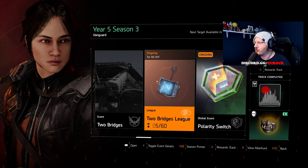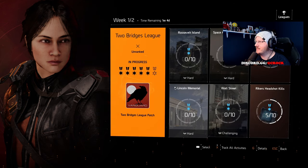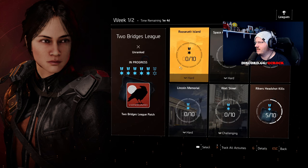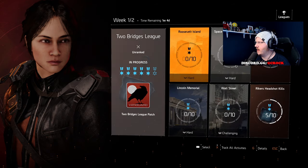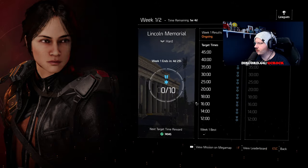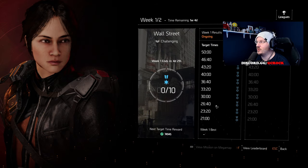You get this backpack trophy as the main reward for this league. If we click into it and go to event details, you can then see the missions: Roosevelt Island, Space Administration HQ, Lincoln Memorial, and Wall Street. We've got to complete these in the times given — 18 minutes for Roosevelt Island, 14 for Space Administration HQ, 12 for Lincoln Memorial, and 21 minutes for Wall Street on Challenging.